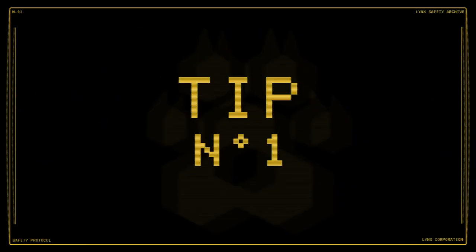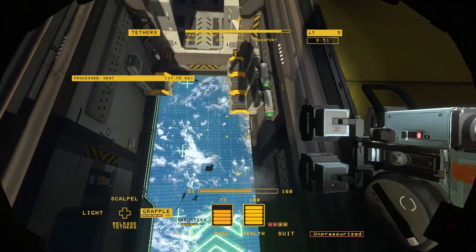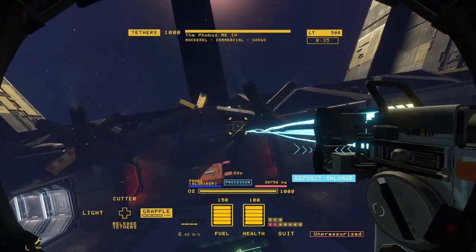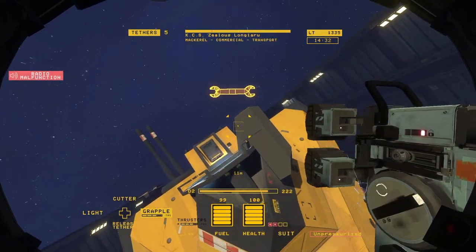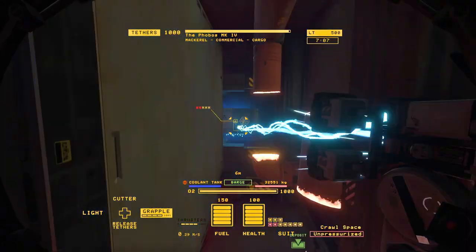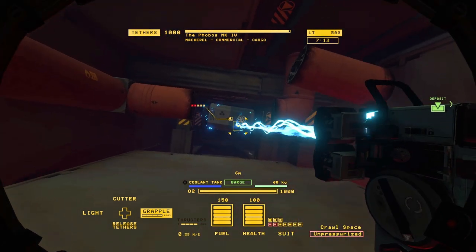Number one: learn the grapple. The grapple tool is vital for moving heavy and dangerous objects that are floating in space. The pull function can bring light objects towards you, or bring yourself towards objects that are far heavier than you are. Careful though — if you pull too fast, bad things can happen. Also, when you're trying to pull fragile components out of tight spaces, you can rotate grappled objects by rotating yourself.